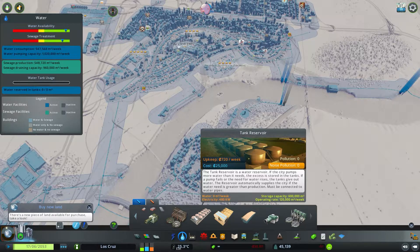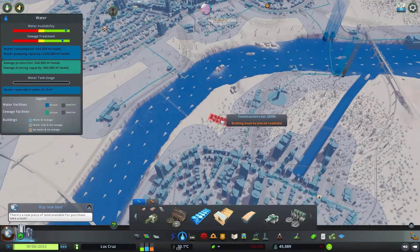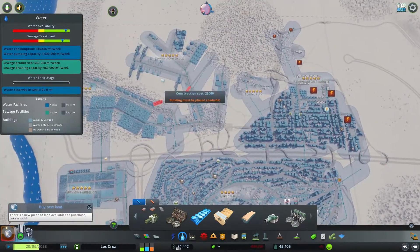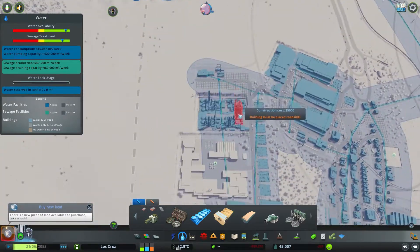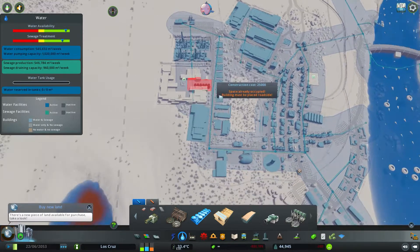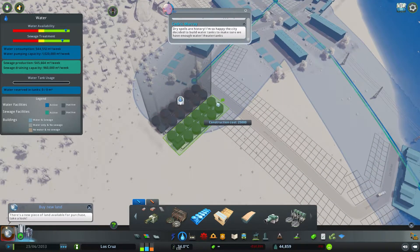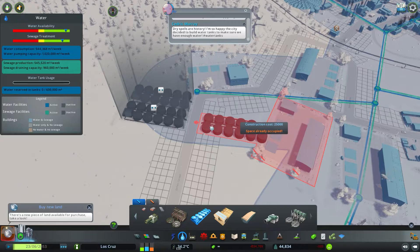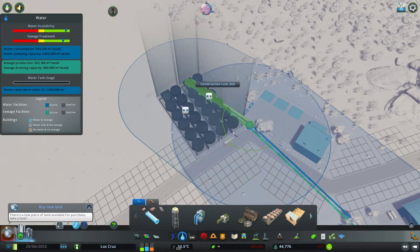It's also very useful if you have a natural disaster, which is when this was implemented, so I can see the logic there. It naturally has quite a high footprint because it is water tanks, so you'd want to place this somewhere in an industrial area. I'm going to place mine down in my industrial area — I'm going to place two of them to hold 1.2 million cubic metres of water for my city.